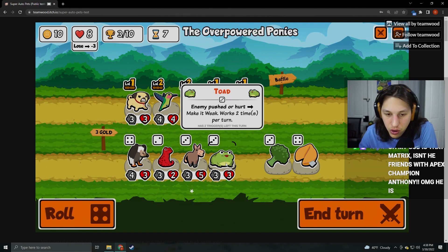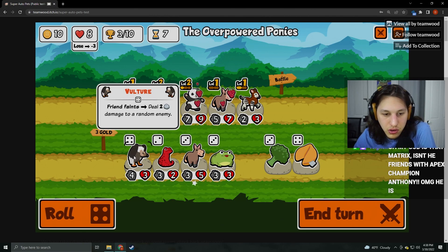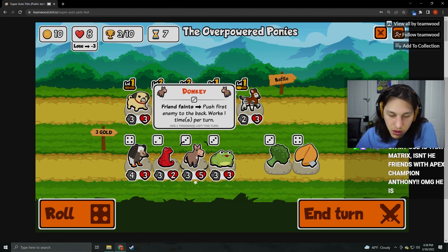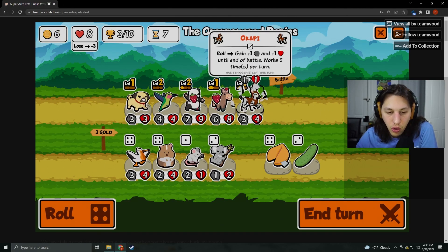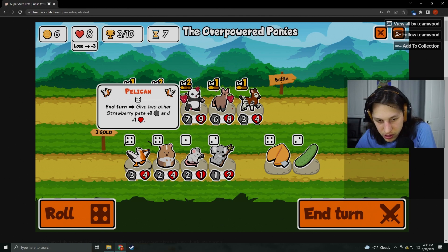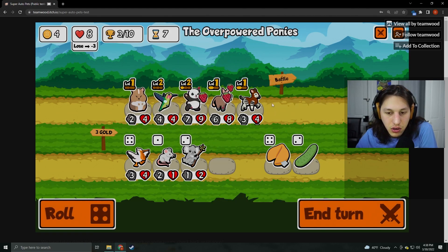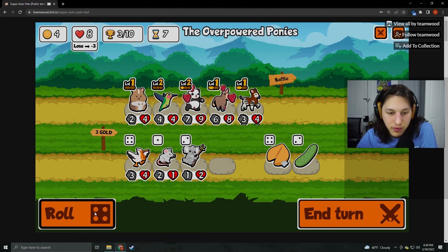Toad: enemy pushed or hurt — make it weak. Friend faints: deal two damage to random enemy — that's kind of good. Buy friend as a starter battle ability: gain plus one, plus one. I don't have time to buy new stuff. We roll. Give two other Strawberry pets plus one, plus one — not horrible. Roll: gain one gold — wait, that's really good here. That's a combo if I've ever seen one.